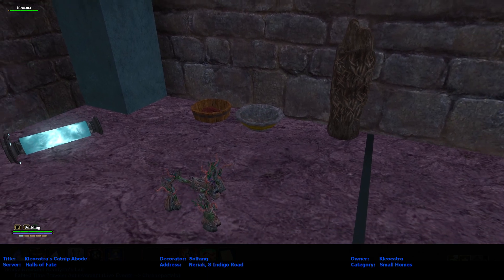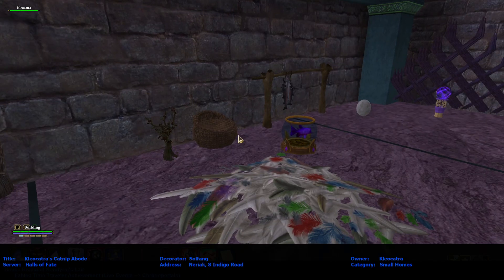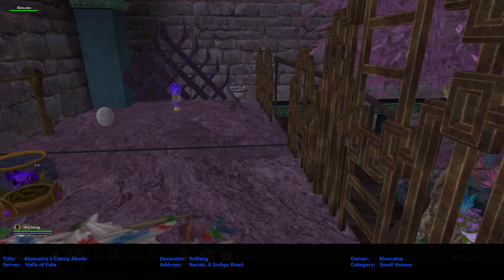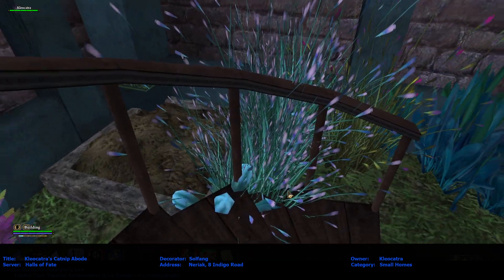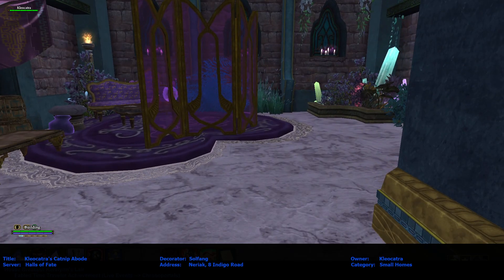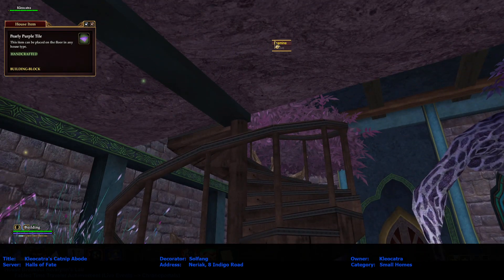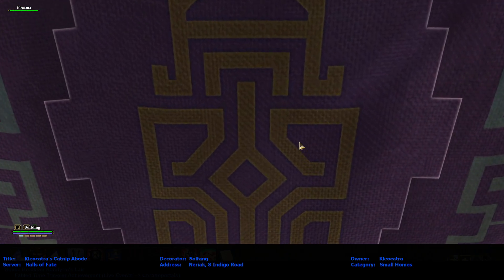I like the little food dishes. And look — another scratcher. And a nice little bed. Is this like a toy? A laser pointer, maybe? Very nice little area for the kitten. I love these new pearly purple tiles, and this one used up here by that marble tile. I hope we get the full set, if we don't already have it.